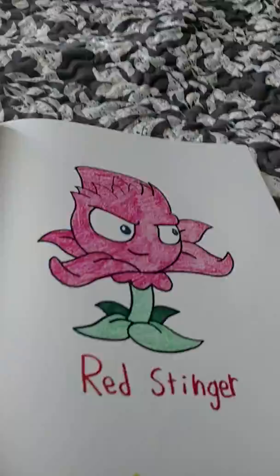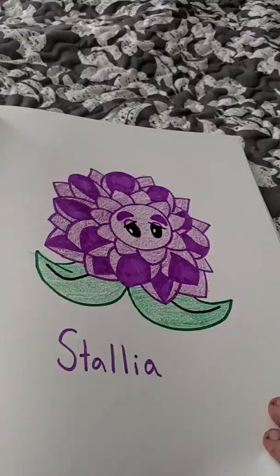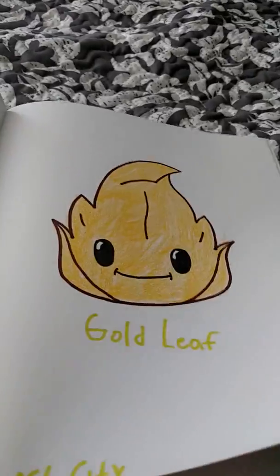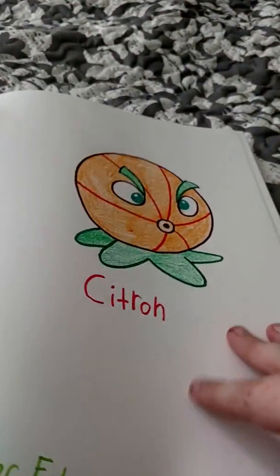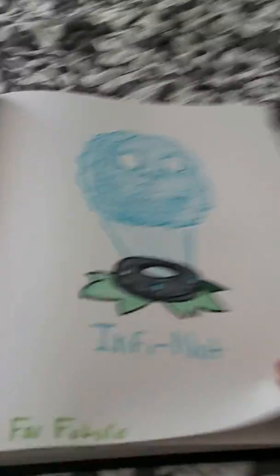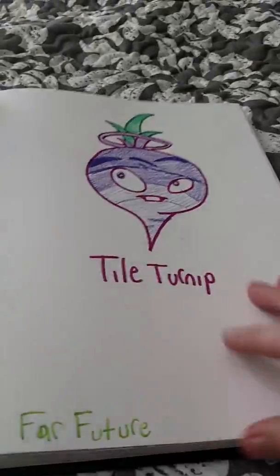And now for Lost City: A.K.E.E., Red Stinger, Stallia, Endurian, Gold Leaf, Blover, Citron. Far Future: Laser Bean, E.M. Peach, InfiNut. Far Future also has Magnifying Grass, Tile Turnip.